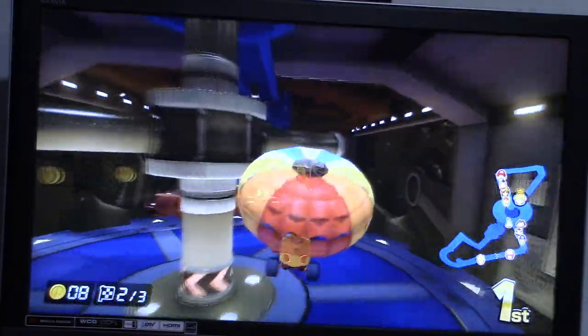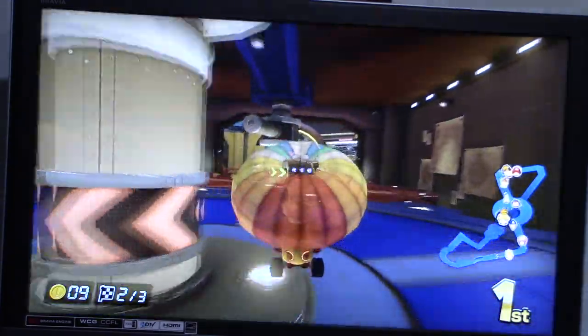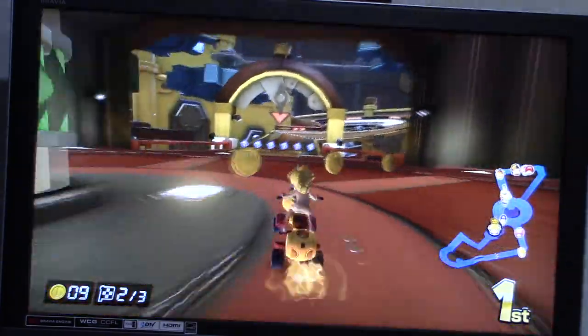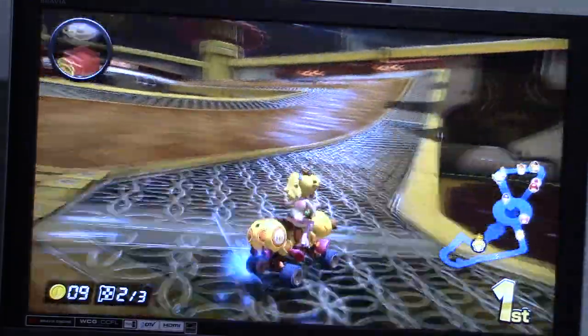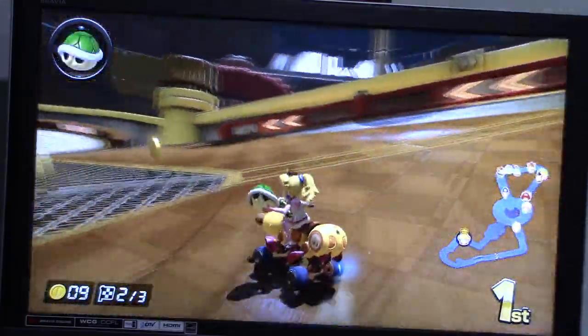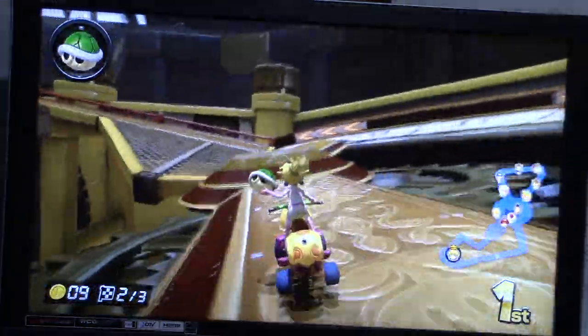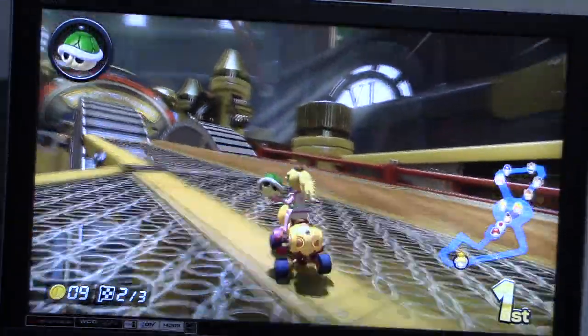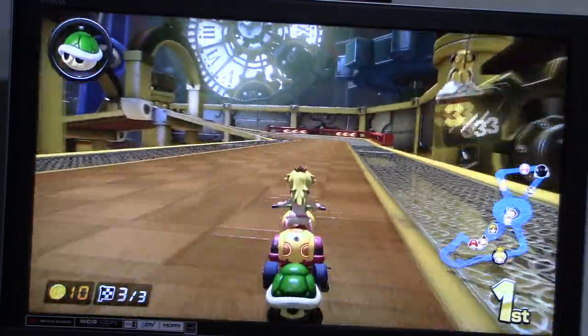We do get some coins right there. A green shell this time — that's pretty good. There's actually a shortcut right here that you can take right there.